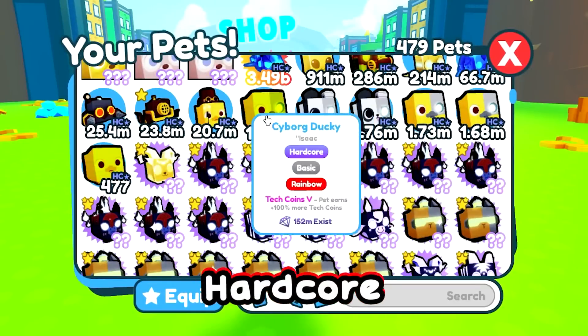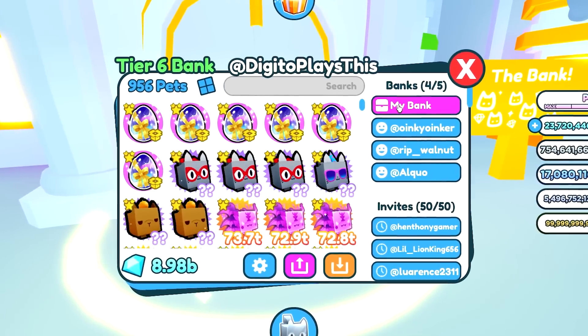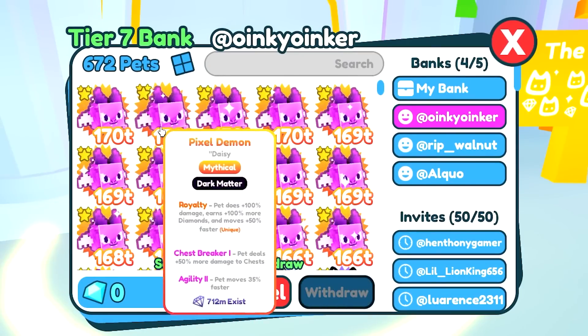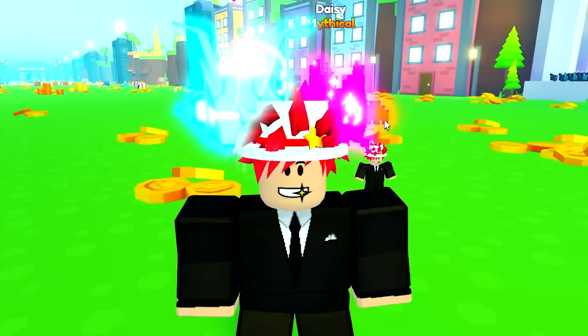Myth number seven: hardcore pets are much stronger than any regular world pet. We're gonna check the bank real quick. We got the Dark Matter Pixel Demon, which has 170 trillion damage. My strongest hardcore pet is a 3.49 billion hardcore pet. Let's see how good this is.